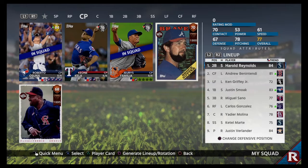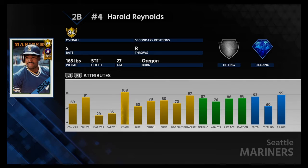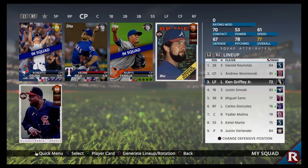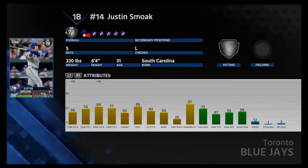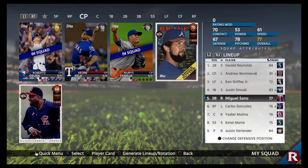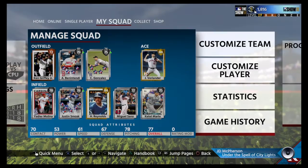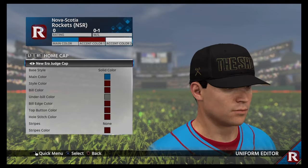Harold Reynolds is leading off — he's our star right now, really fast, a really good card. Andrew Benintendi batting second as center fielder. Ken Griffey Jr. veteran card, 72 overall, hits really well, lots of power. Justin Smoak, switch hitter with a lot of power. Miguel Sano, another power hitter. Then Carlos Gonzalez — Cargo — Yadier Molina rookie card, Ketel Marte, and then our pitcher.